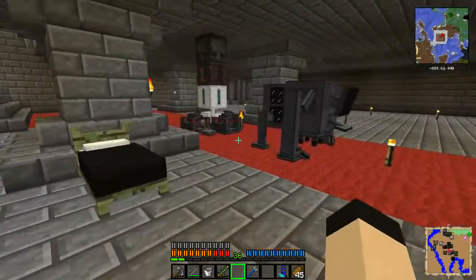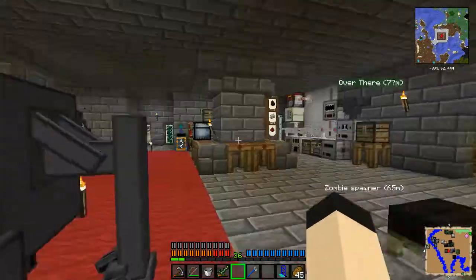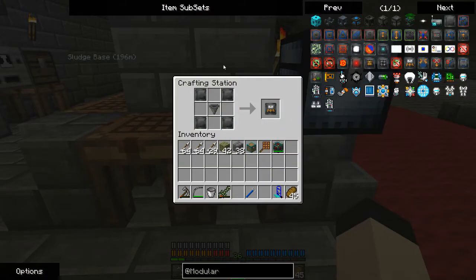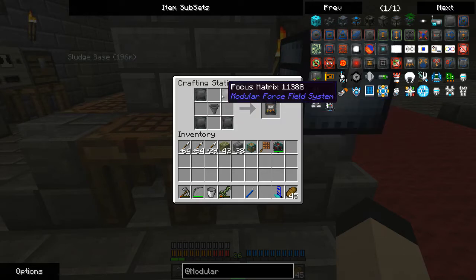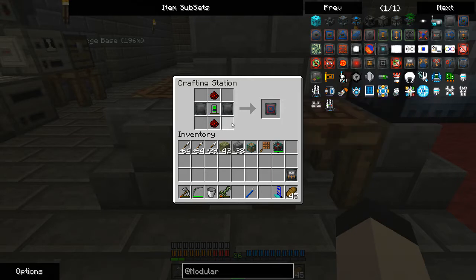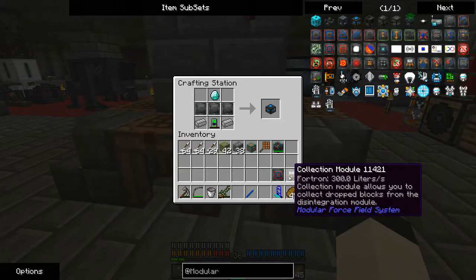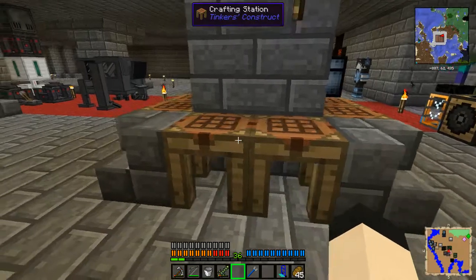We're going to switch this out because now that I've gone through and pretty much taken everything I want, we're going to try and tear it down. We're going to need a collection module — it says it collects blocks dropped from the disintegration module. Pretty simple, just hopper in some focus matrices. Then we're going to make a disintegration module, which disintegrates the blocks in the space occupied by the force field and drops them. The two of these together will basically put it into a chest next to the force field projector.